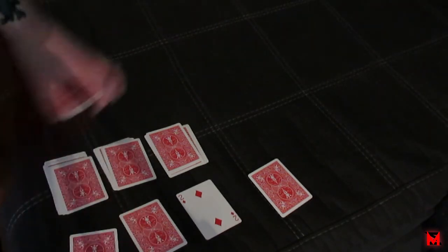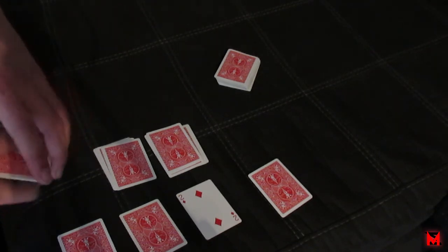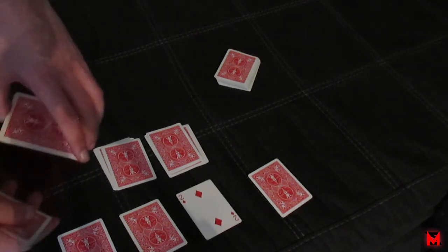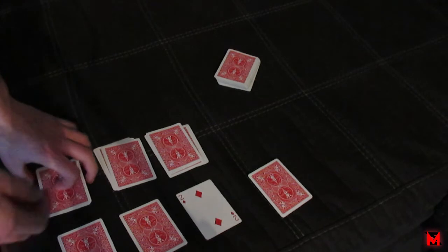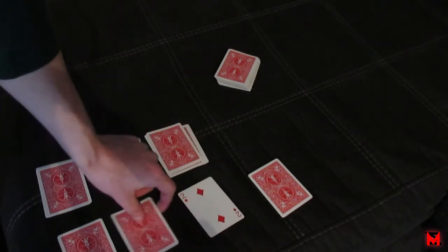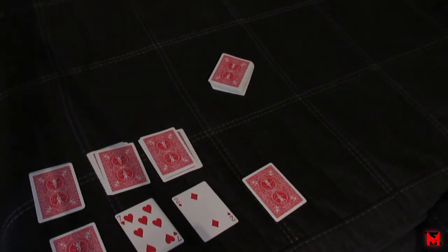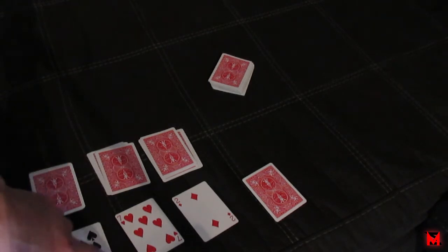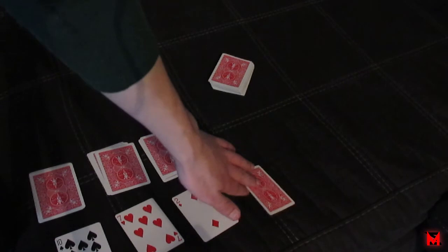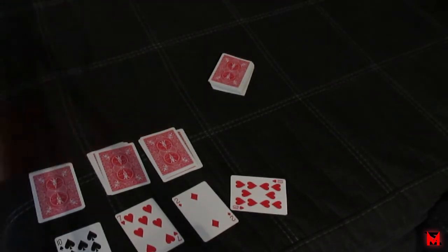I accidentally counted an extra card, so let me redo. The card was a seven so: one, two, three, four, five, six, seven. It was a red card — I lied. It was a heart — I lied again because I said club. The last question I said seven and it was actually a ten, so it was the ten of hearts. If you do this right, the deck reveals every lie because the top card will be their actual card.